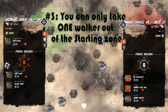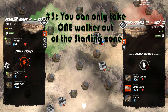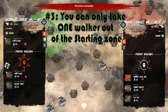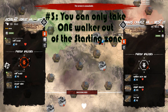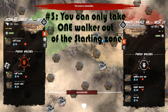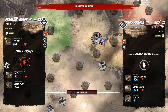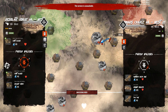Speaking of larger walkers, that brings me to tip number 3. While you're in the starting zone, do not upload more than one walker to the map. You will lose it when you're trying to get off — it only lets you take one walker to the next area. So here, Combat and I made a total of 6 walkers, we took 2, and we lost 4. Don't make that same mistake. Do not upload more than one walker.